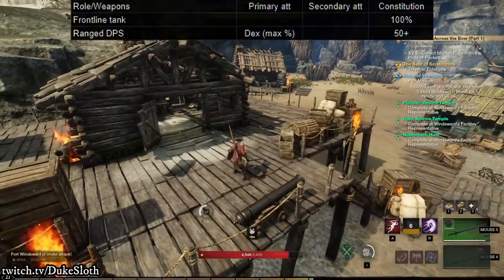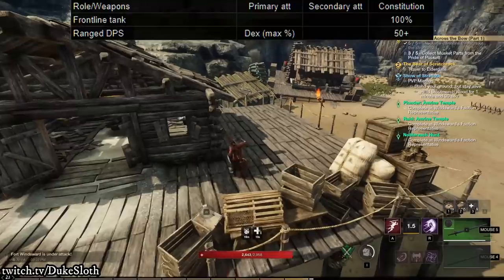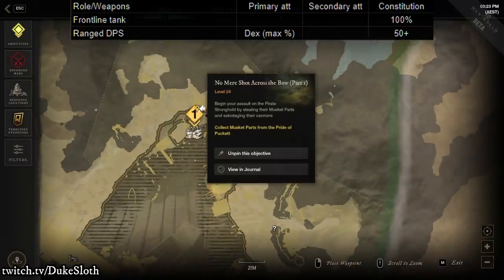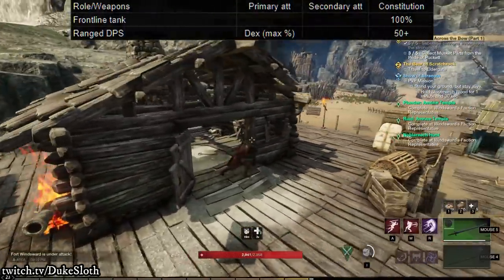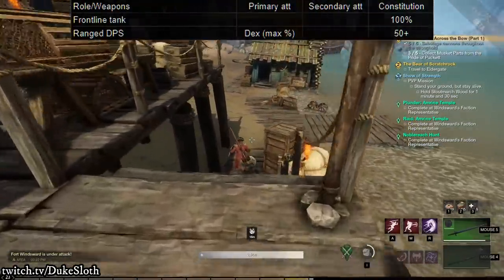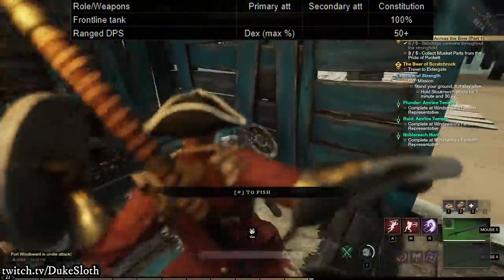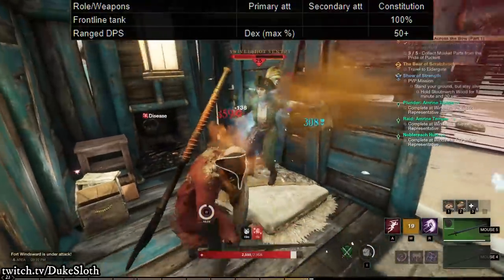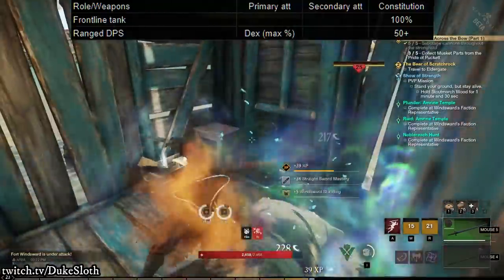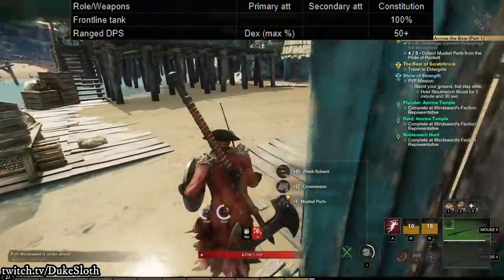As a ranged DPS using the traditional ranged weapons — the bow and the musket in New World — your main stat is dexterity. Since in PvE you can generally fight from a distance, I would recommend putting most of your points into dexterity. I would, however, in late game at least, recommend having 50 points in constitution. This makes it so that health consumables are stronger, which is an extremely strong perk you'll see recommended very often, because it gives you a little extra sustain and means you're not as likely to get one-shot by certain boss mechanics.